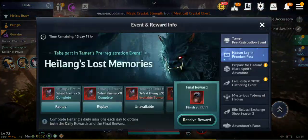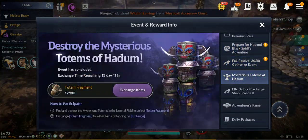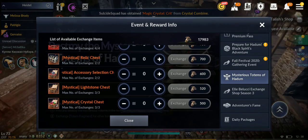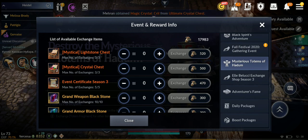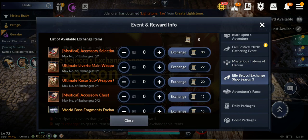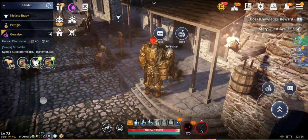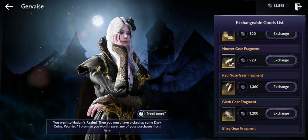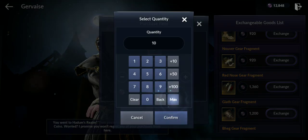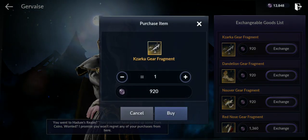Don't forget events — some give extra boss runs. The event certificate from El Belucci lets you buy fragments directly. Right now I can buy 10 of one type and 15 of another. They'll likely add more events like this.